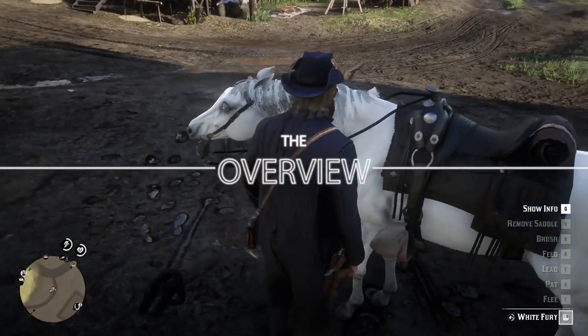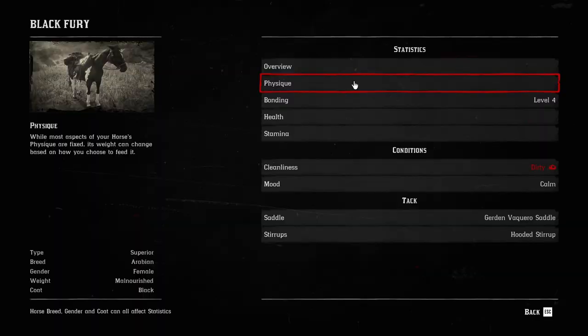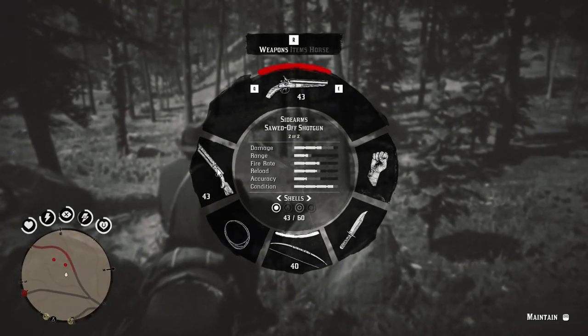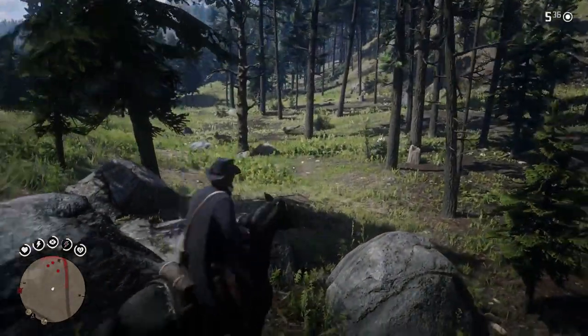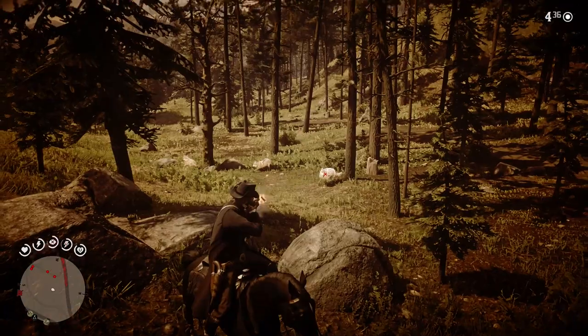Hello everybody! In this video you will learn how horse bonding works and how to get max level fast. This is really important to understand because if you are able to get your horse fast to level 4, it will be hard to spook it.